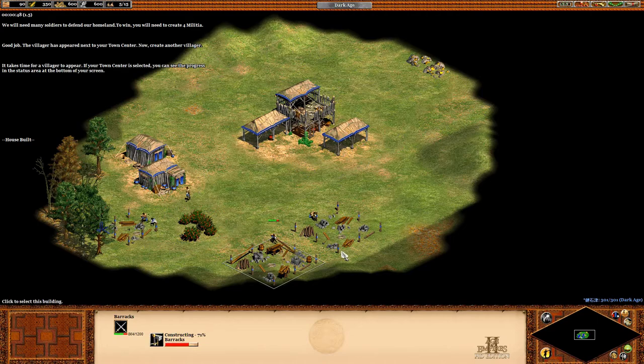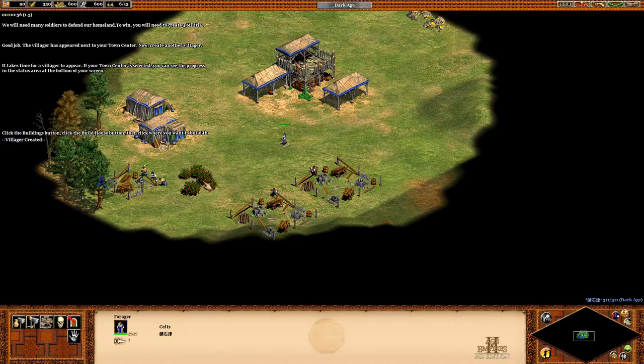It takes time for a villager to appear. If your town center is selected, you can see the progress in the status area at the bottom of the screen.